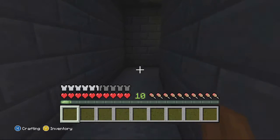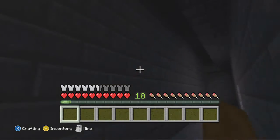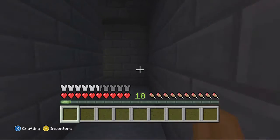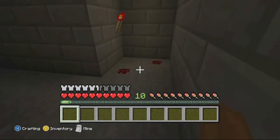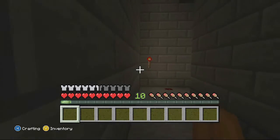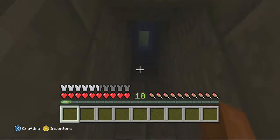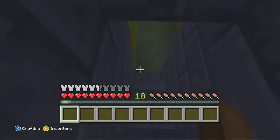Let's go this way. It's a dead end with some blood. Maybe this way — more blood, dead end. Let's go this way — blood, a blood trail. That must mean it's the right way.